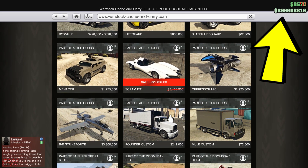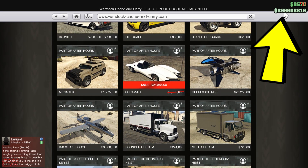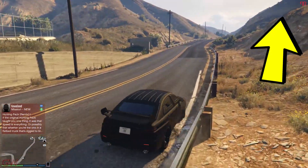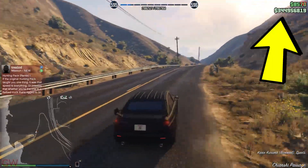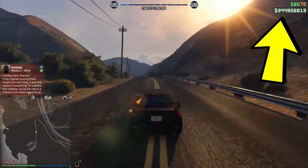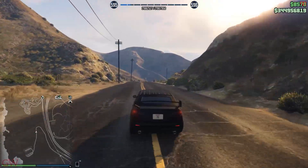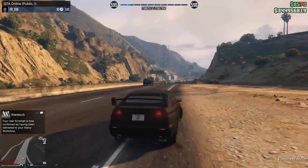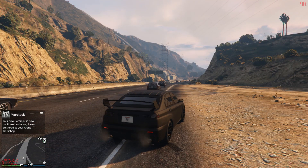Then I scrolled down and proceeded to exit — that's when it happened. Watch closely on my money at the top right corner. You can see that when I close my phone and start driving away, my money had reduced by 10.4 million dollars. Not 2 million dollars — the price of the Scramjet — but 10 freaking million dollars. At that very moment I hadn't noticed it and I kept on driving, until down the road I got the message of delivery and then I noticed the money.